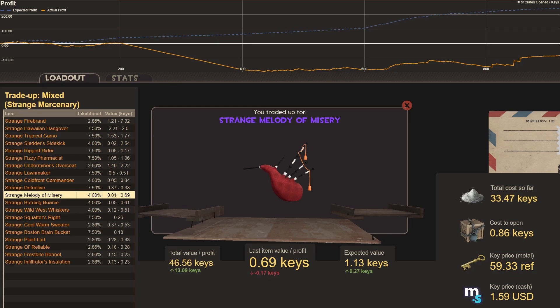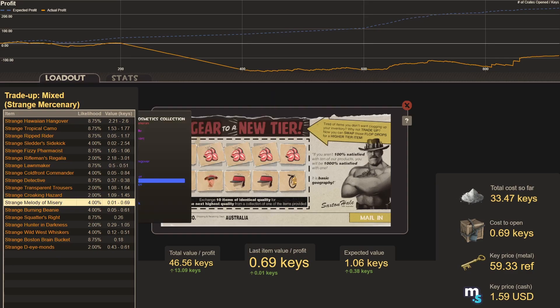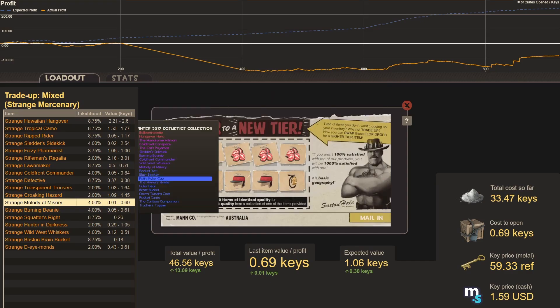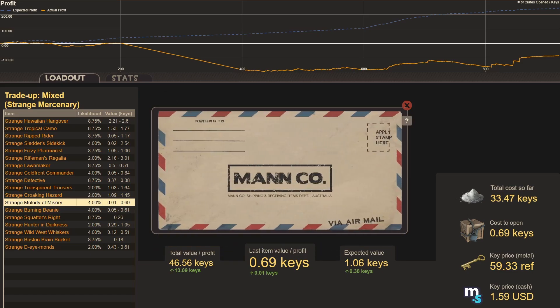Correcting the probabilities: best hit would have been Strange Firebrand or Hawaiian Hangover. We got a middle-of-the-road hit at 0.69 keys — a 0.17 key loss. Trade-up sixty-three, Summer 2022 items, two Winter 2017s, and an Abominable Trade-Up — cost 0.69 keys, expected value over a key: we get a Strange Squatter's. Not what we wanted; that's towards the bottom.